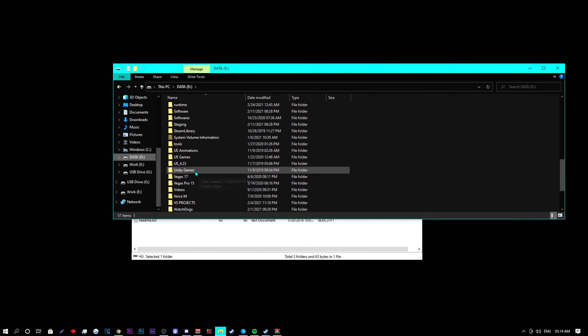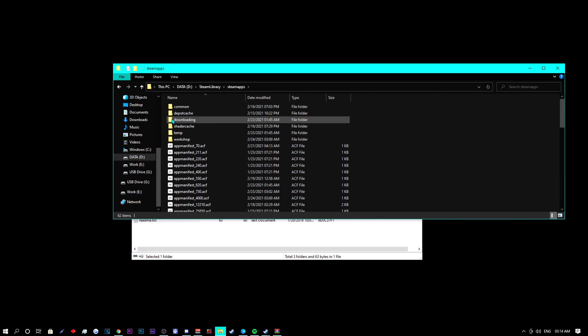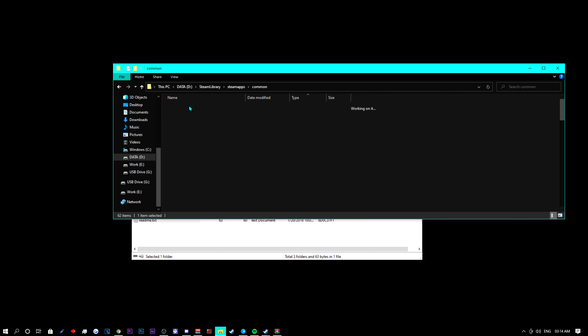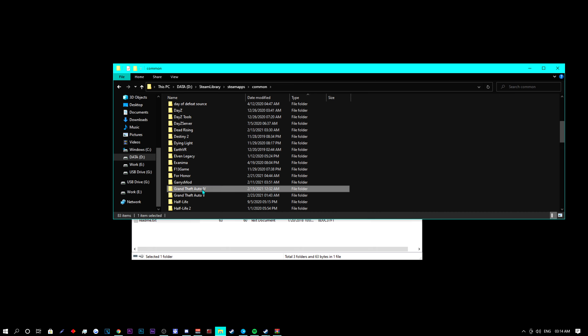Now you need to find your game files — wherever your game directory is located. You can do this easily through Steam if you don't know how. For me, I'm going through my files where it says Steam Library, SteamApps, Common, Grand Theft Auto 4, and that is my game directory.